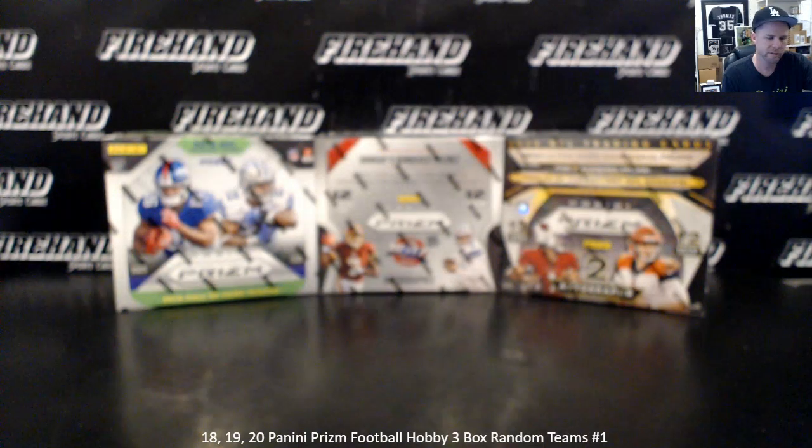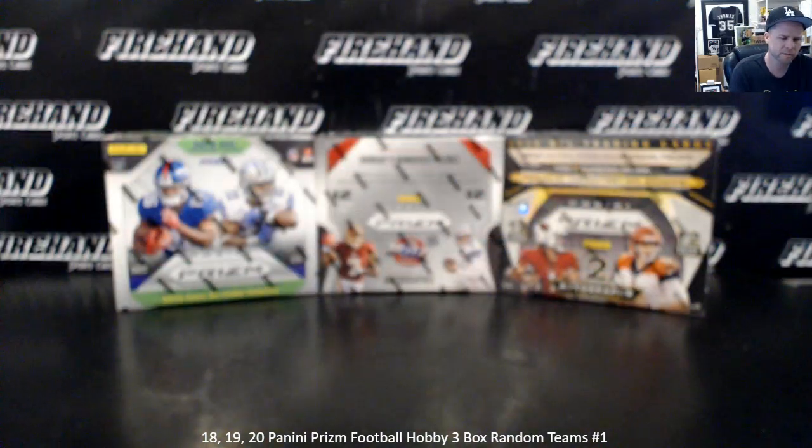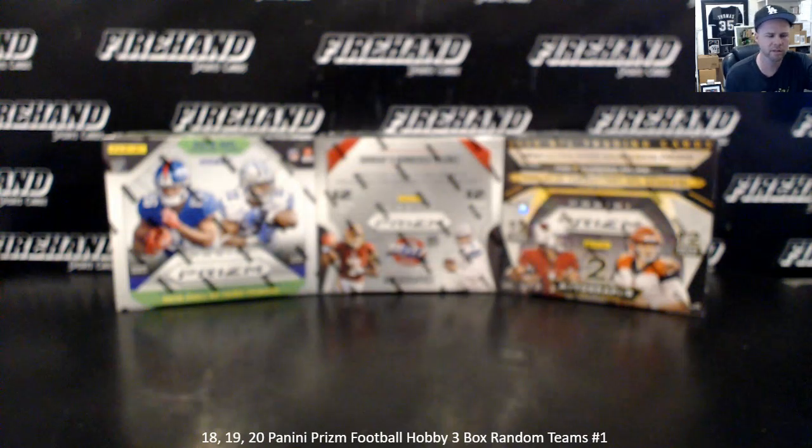Okay, that being said, let's get it on. 29 total spots with 3 combos. We just made the 3 combos by combining the PYT prices of all of the teams of the last 3 years, adding them all up together, then sorting that list from the most expensive to the least expensive. I took the 6 least expensive teams when you combine all 3 years of PYT together, and we used those to make the combos.